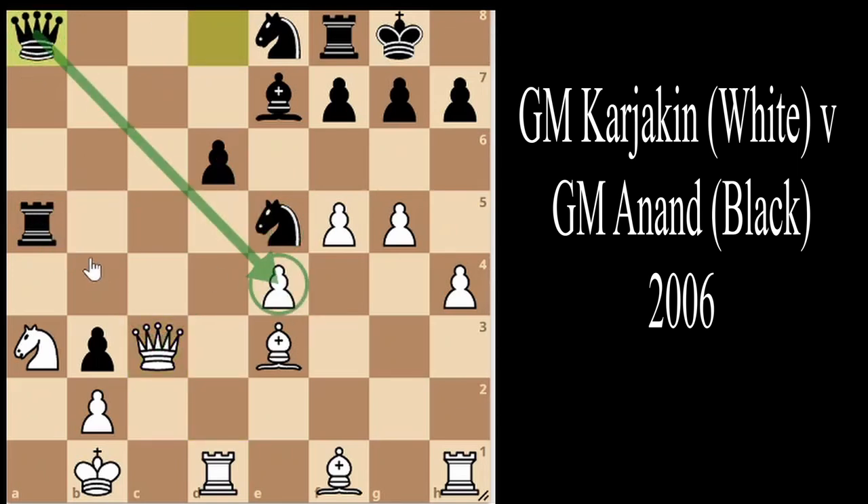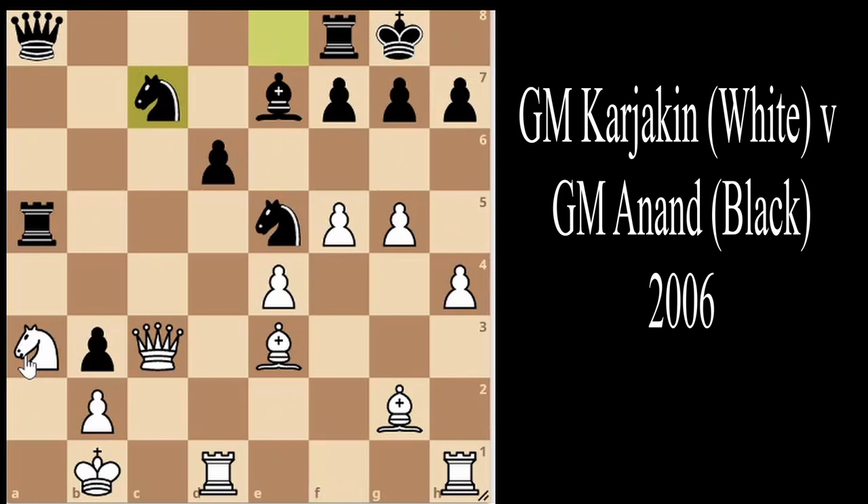Queen to a8 attacks the pawn on e4 and threatens sacrifices against the knight on a3. Here is another big blunder: bishop to g2. We see a beautiful move by Grandmaster Anand — knight to c7. It looks like it's sacrificing a knight, but the idea is that black can play rook to c8 afterward, take control of the c file, and maintain control of the a file.